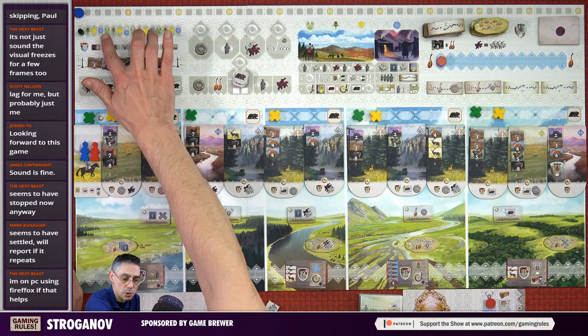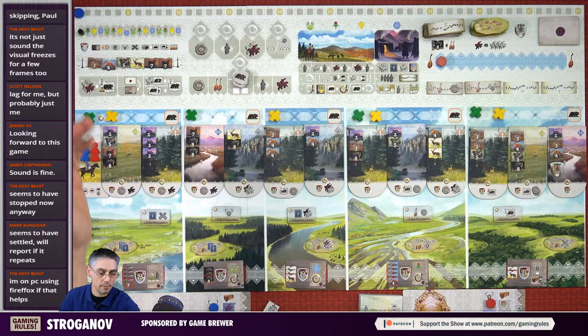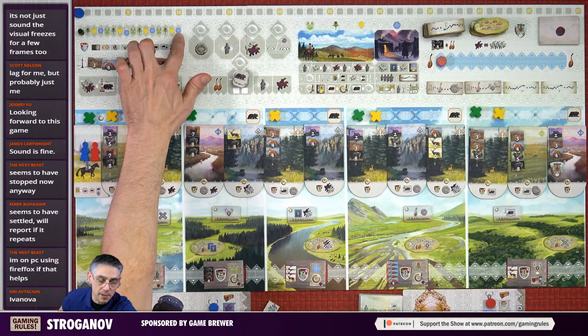We have spring, summer, autumn, winter - repeated over four years - then end of game scoring. Spring, summer and autumn all play in a similar way. Winter is special. We basically repeat that four times. We are trying to score as many points as we can get. Points are going to be tracked around here. I played a game earlier today and it was an extremely close game - we both scored 39 points, so that's the level we're aiming for.